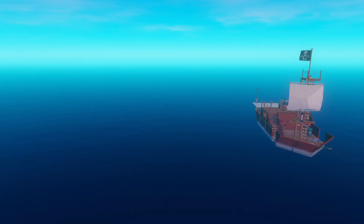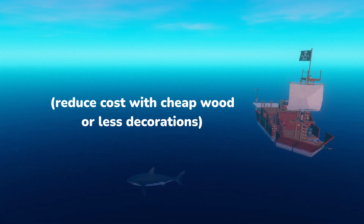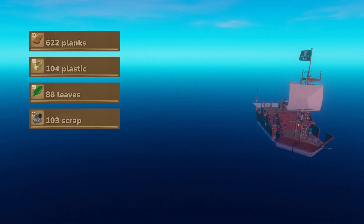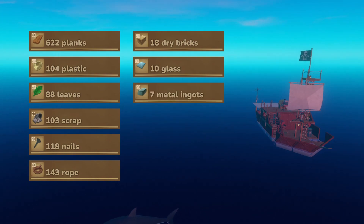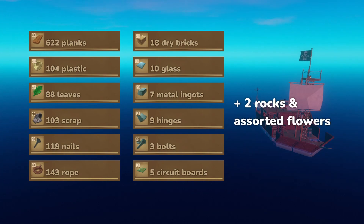First up, let's go over materials. This is all of the materials for literally everything, including decorations, and you could definitely make a budget version of this using the cheap wood texture and excluding some of the extra stuff like a smelter or two. You'll need just about 31 stacks of planks, 5 stacks of plastic, 5 stacks of leaves, 5 stacks of scrap, 6 stacks of nails, 7 stacks of rope, 18 dry bricks, 10 glass, 7 metal ingots, 9 hinges, 3 bolts, 5 circuit boards, and 2 stones, plus assorted flowers or whatever paint you want.